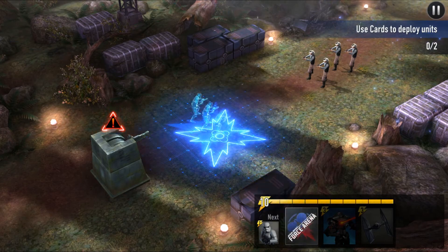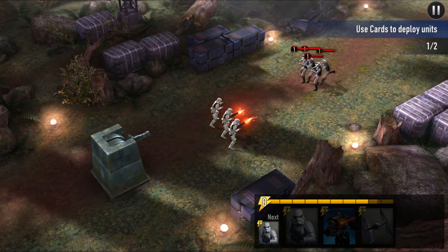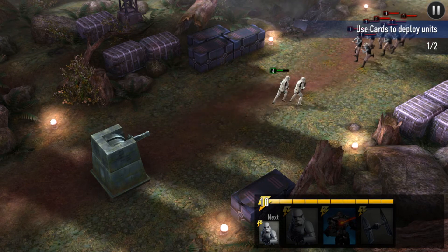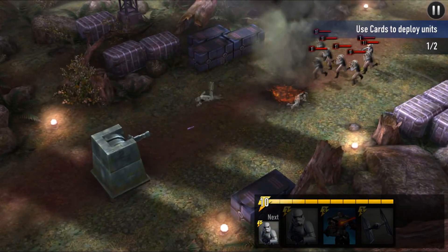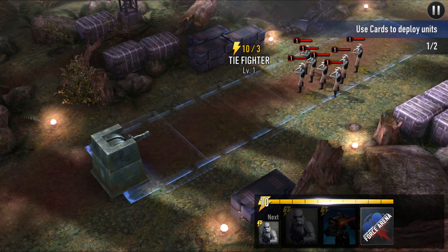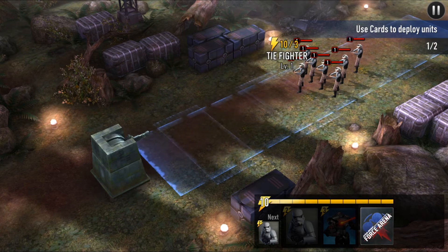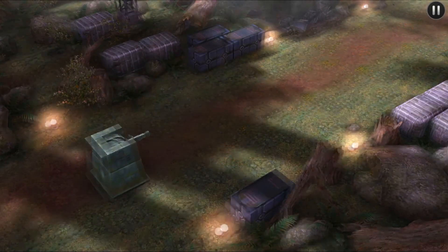Drag and drop onto the battlefield to deploy — use two energy and watch it come off on the right side, going from eight back up to nine and ten. An enemy wing bomber is coming in to attack, which is like a tie fighter attack from the air. We'll respond with our own tie fighter airstrike costing three energy. Drag it and you can see the grid on the battlefield — anything inside that grid will be killed or damaged. And there we go, boom, they're dead. That's how you take out a lot of troopers.